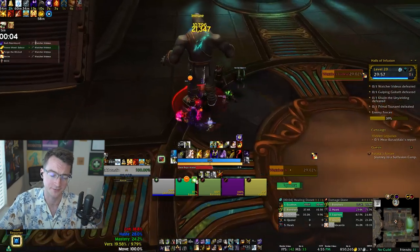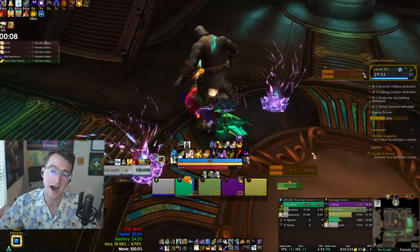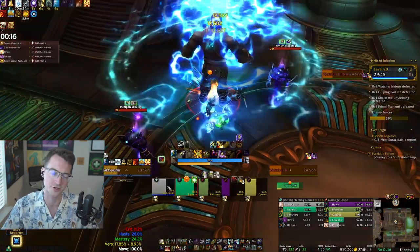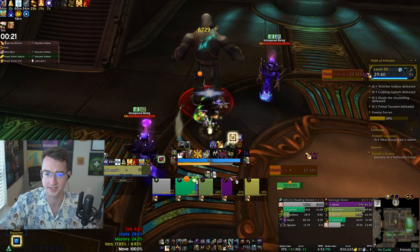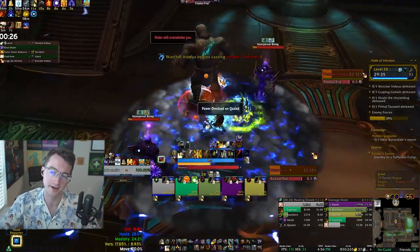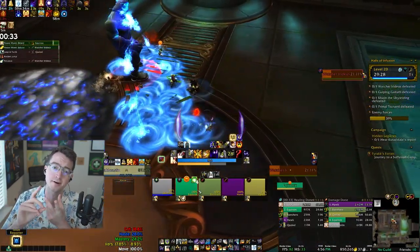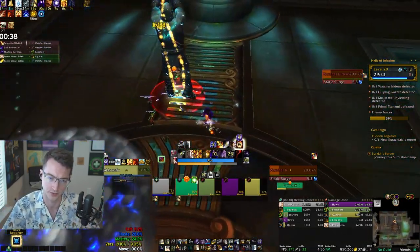Once you fight Watcher Iridius, have around 35 to 40% trash. Higher key groups will want more percent for one of the difficult skips we'll talk about later. On Iridius, make sure everybody is stacked. His static charge deals really intense damage for about 6 to 7 seconds. His power overload is heavy DoT damage to three targets, and it's really useful to have a mass dispel. If you don't, it might be better to just heal through those three dots, place the void zones when they expire or are dispelled, and make sure everybody is running in the same direction to get out of those void zones.